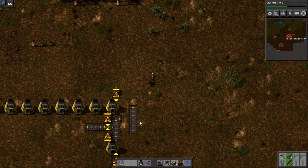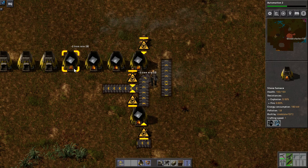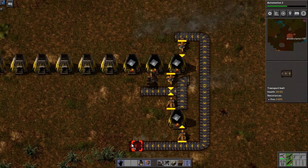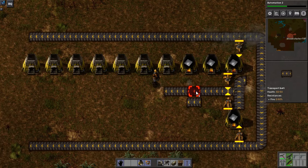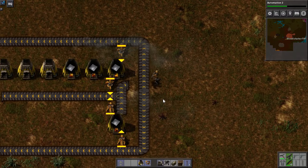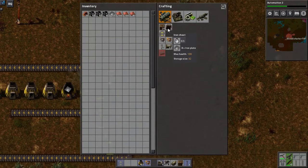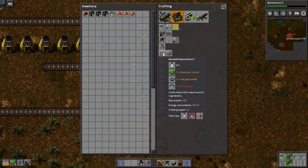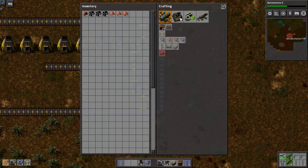Hmm, alright then. Anyway, getting a start on the base. Look at that, we're getting there. Gonna need lots more stuff - just a boatload of iron for now. Yes, that is what I wanted because I need more symbols. What else? I need more belts. I need more of everything, damn it.